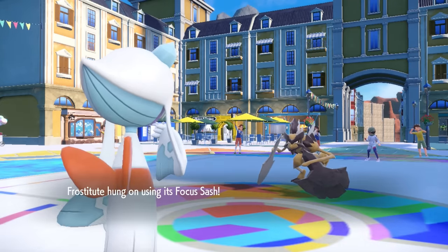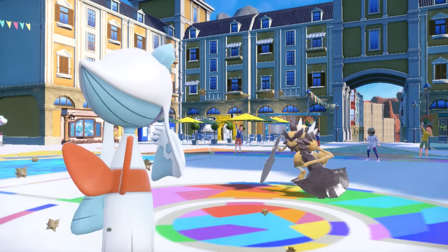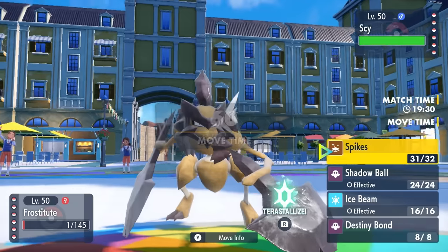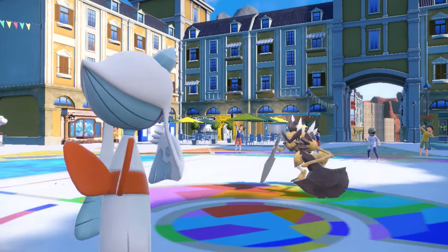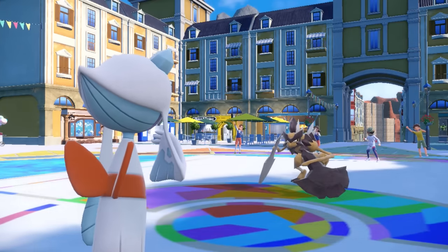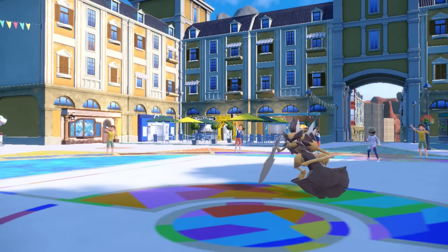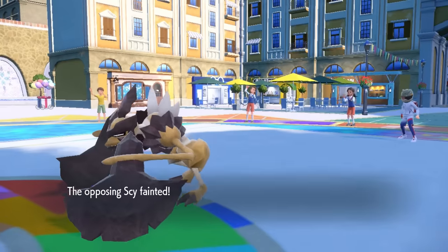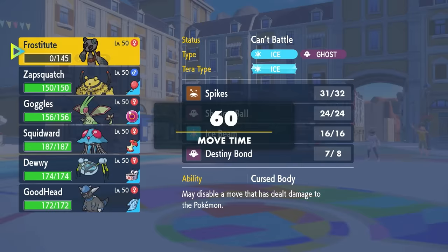However, we hang on by a thread because of the Sash, and we actually get the Cursed Body to activate — it's a 30% chance — which is really nice because now they're going to be forced to go for something else. A lot of the time you find Chien-Pao is going to be choiced, so I now decide to go for the Destiny Bond. I know they're going to want to pick me off here, and I can basically trade Frostlass for the Chien-Pao. It turns out it actually has no moves left that it can use, forced to go for Struggle, which does take me out since I'm at one HP. But they end up knocking themselves out in the process — they were probably running Choice Band, and just went right for the Struggle.